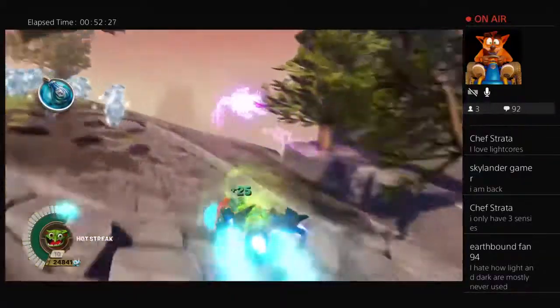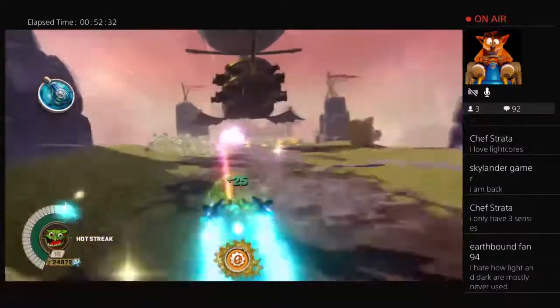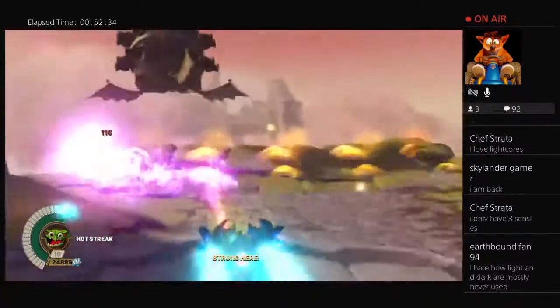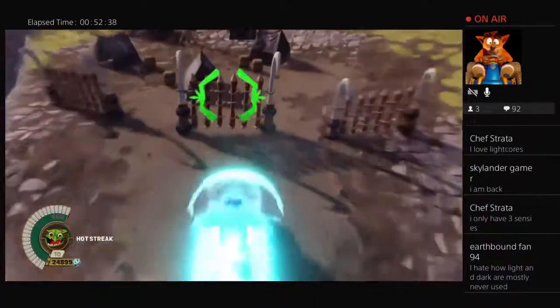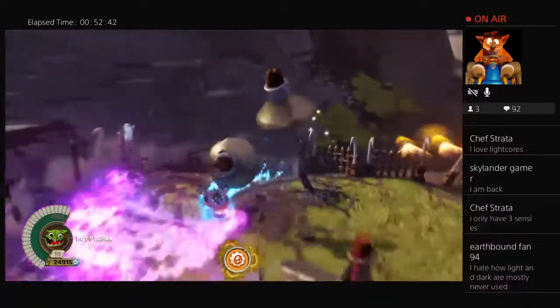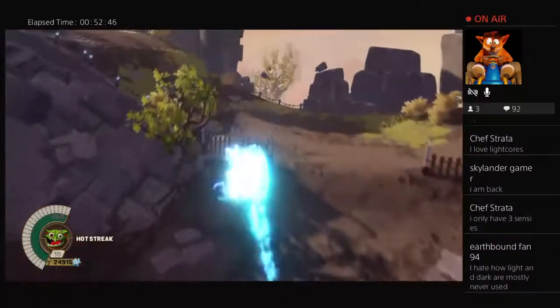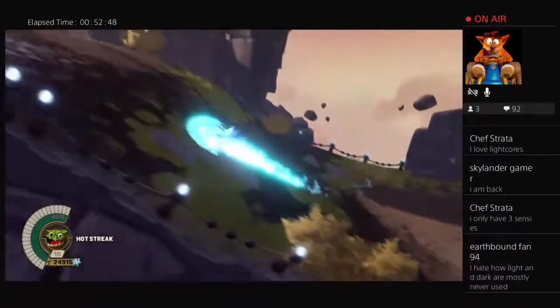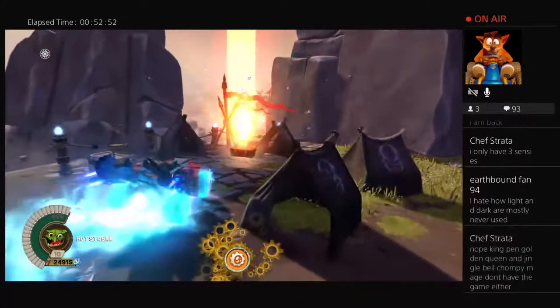I hate how Light and Dark are mostly never used — yeah, especially in Trap Team. They're probably not used that much because they are so expensive and barely anyone has them. I only have one Light Skylander and I have no Dark ones yet. My only Light Skylander is Astro Blast — the Light Supercharger.